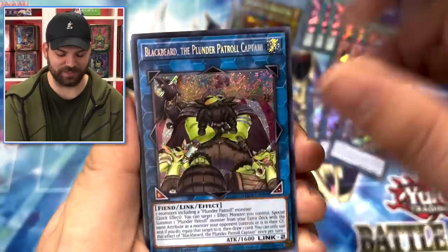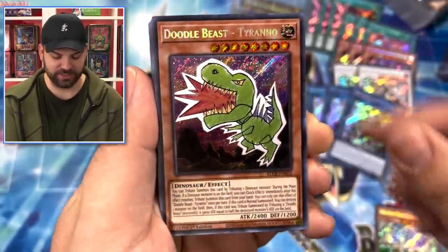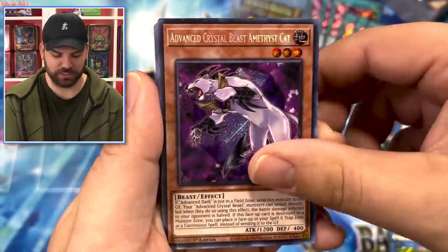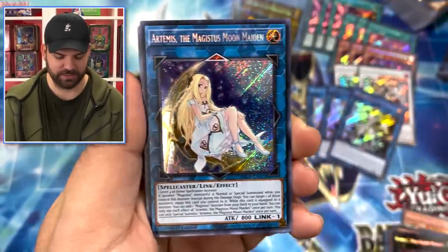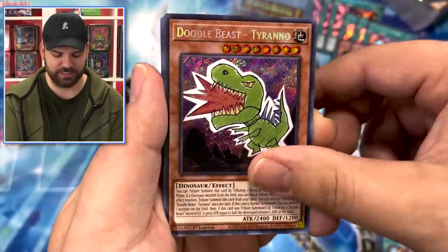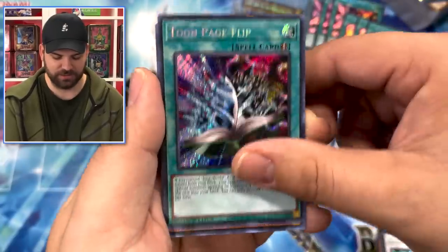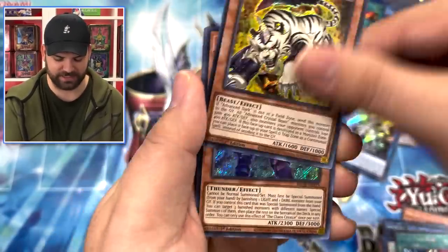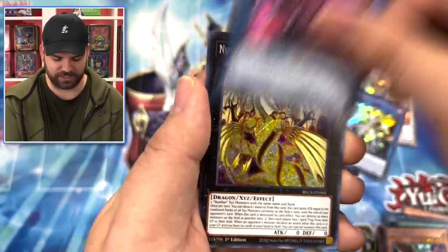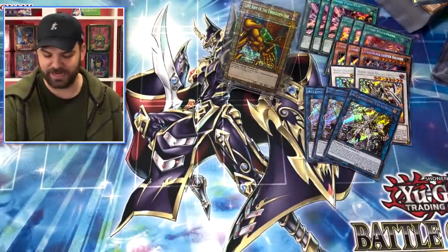Chaos Creator, Toon Bookmark - oh, Access Code! Oh my gosh, what a good secret rare mega pack! People are probably thinking what the heck is going on - getting three Access Codes before Selene, but I'll take it. This is a crazy opening right now. Not to mention Exodia, Blackbeard, Odd-Eyes, Doodles, G Golems, Chaos Creator. Got the Golems, Amethyst Cat, Mosquito, Artemis. Sapphire Pegasus, Veyuu, Toon Bookmark, Tyranno, Doodle, another Blackbeard - oh my gosh, are we gonna get another Access Code?